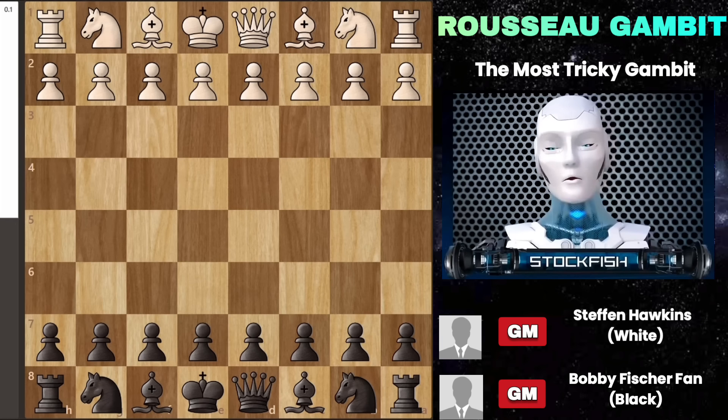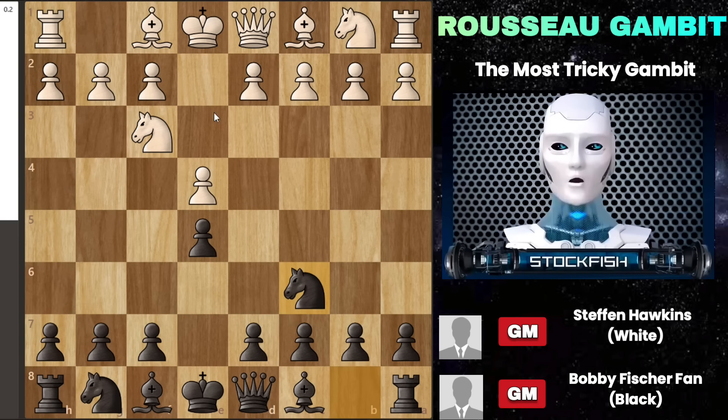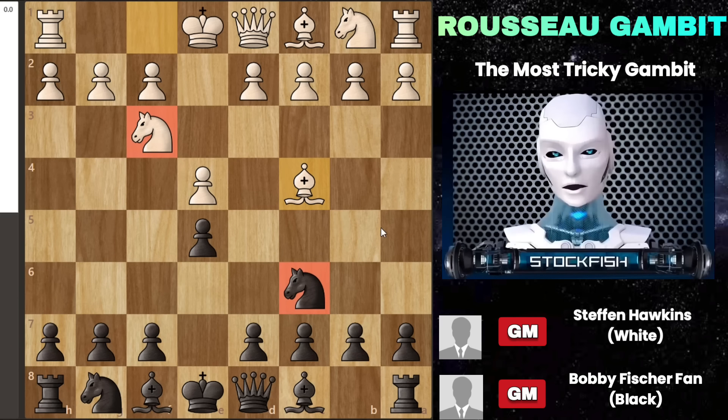The great thing is the Russo gambit starts with the usual moves. You begin with pawn e4, then pawn e5, knight f3 goes after the pawn, and knight c6, followed by bishop c4. Usually, players expect the Italian or the two knights game, but you surprise them by moving your pawn to f5.